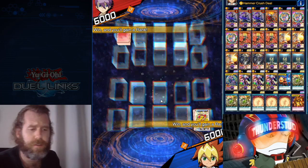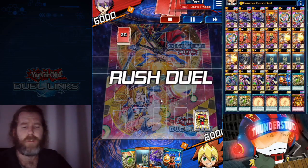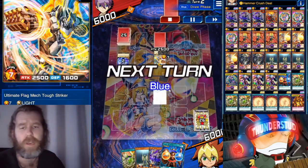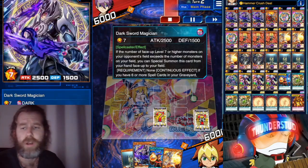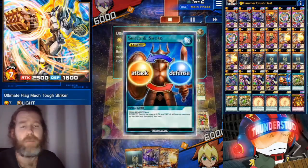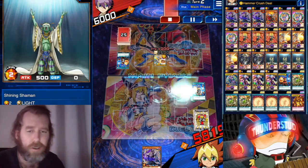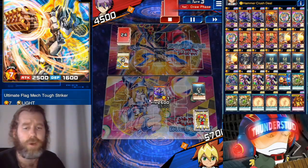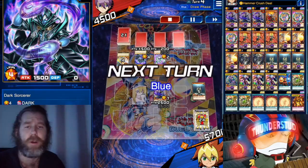Now facing Gavin — we're going second, which is exactly what we want for this second-turn deck. We have Hammer Crush and Dark Sword Magician in hand. I messed up here — we had no monsters while Gavin had a level 7, so I could have special summoned Dark Sword Magician. Instead I used Sword and Shield and blew my monsters; could have had a much better field.